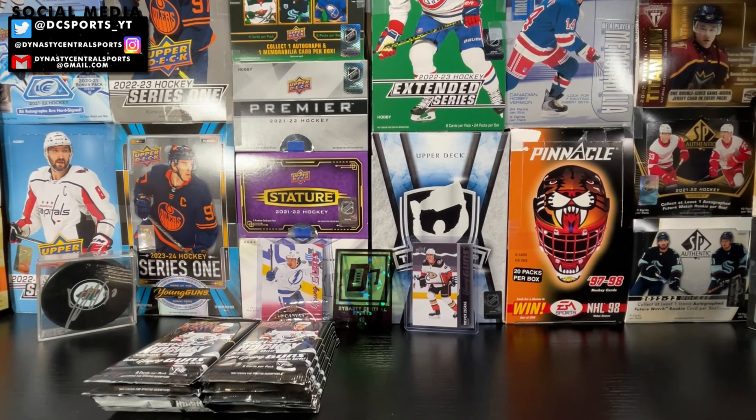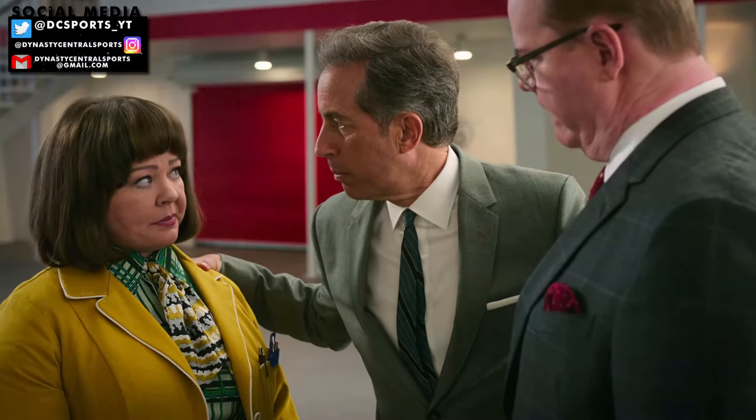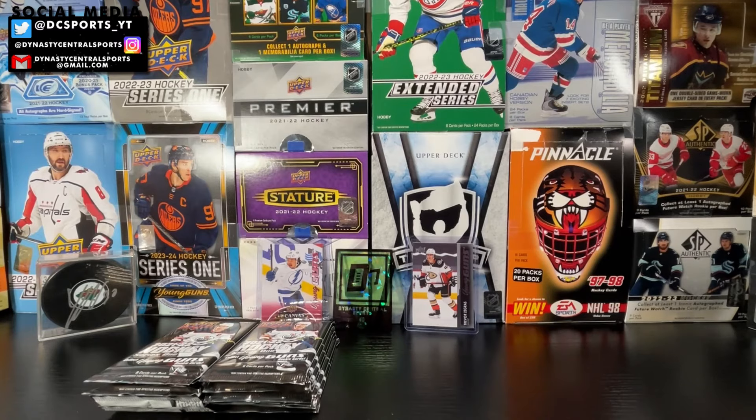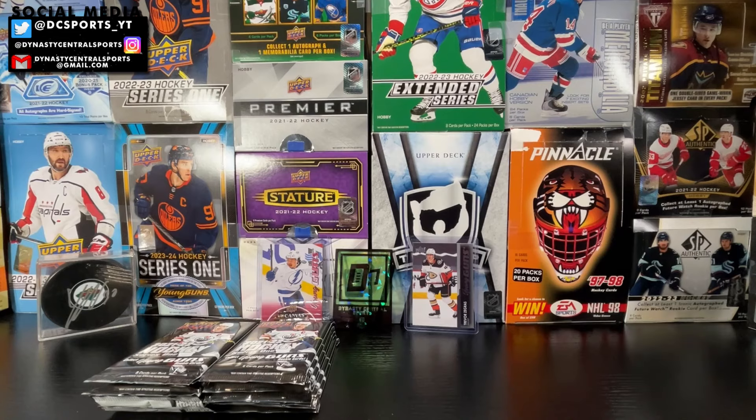Two more stacks left in this box of 21-22 Series One. It's been a solid box — we got a UD Canvas Alex Barré-Boulet, a Young Guns, and Trevor Zegris kicked off the box. Back when this box released it would have been a banger. Go check out my Instagram, Dynasty Central Sports or Dynasty Central Customs, for custom cards for sale. Let's get ripped!